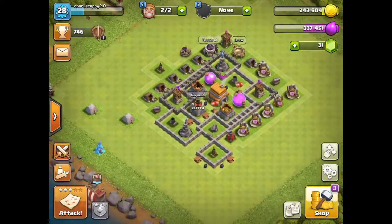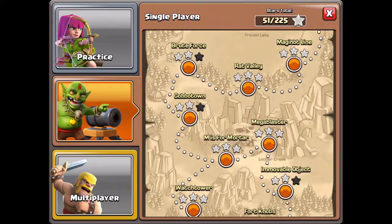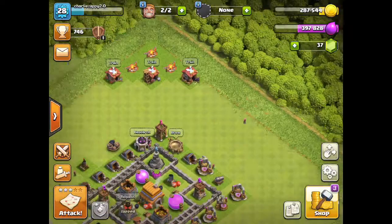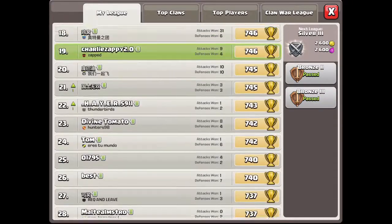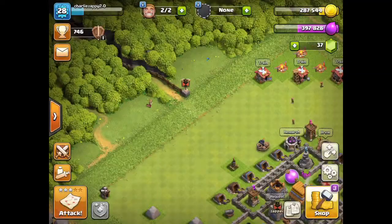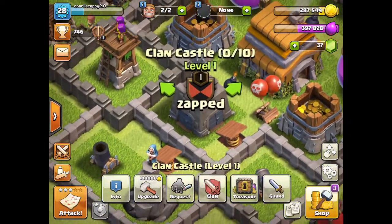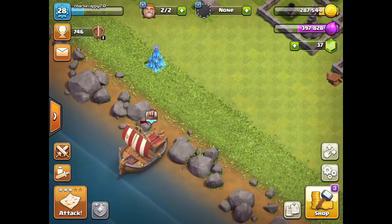I need to upgrade more. This is my build base, not the best. I'm gonna get gem mine soon - I'll show you gem mine in a minute. These are the stars on the thingy, and the stars and loot on the practice. So yeah, this is it. I've got that many trophies for this account.